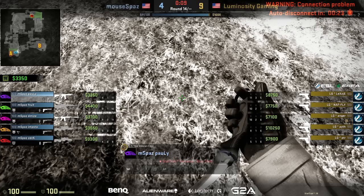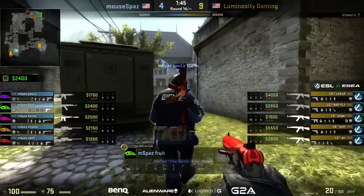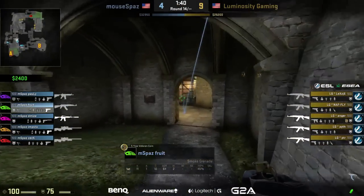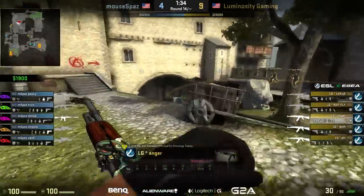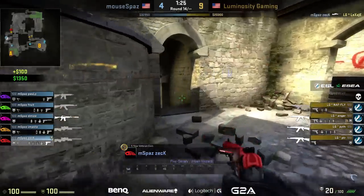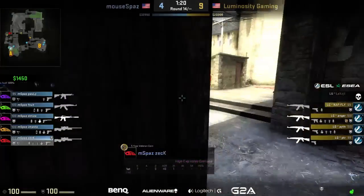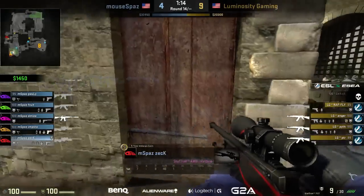Luminosity still has so much money — pit has ten thousand, the rest have seven to eight thousand — so they'll be able to buy for these last two rounds of the half. That was a good stop at the B site for mousepaz, but we've seen that exact strat be successful more times than not. Actually, it looks like Luminosity is going to switch things up and go to A. Zack's got his AWP and he's pushing those halls again.